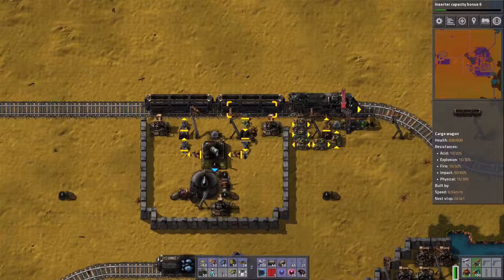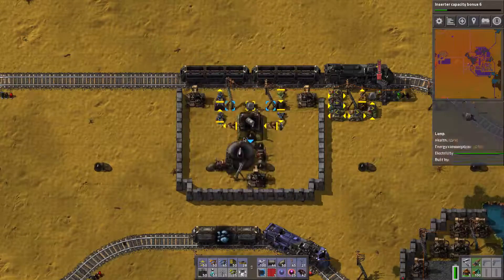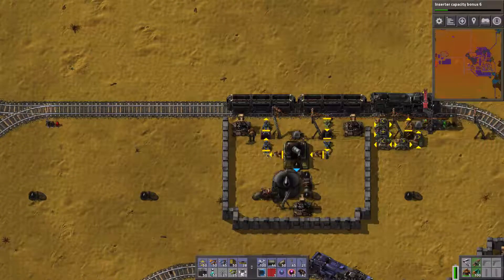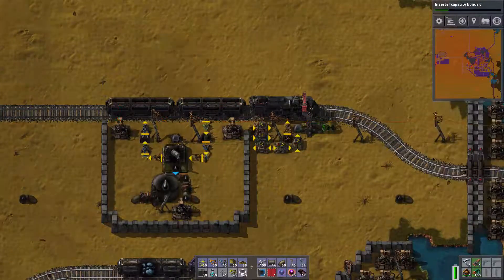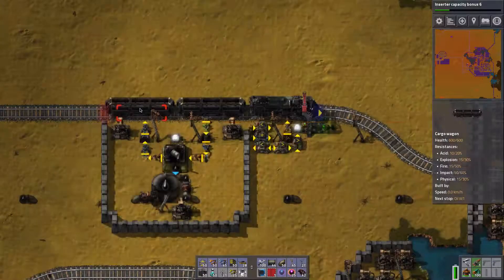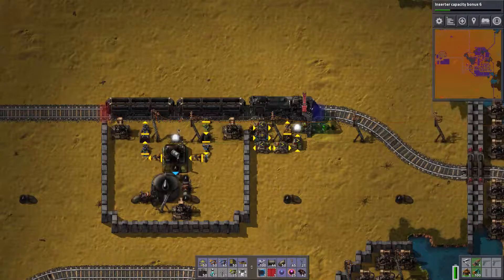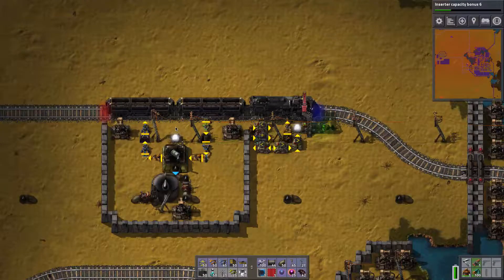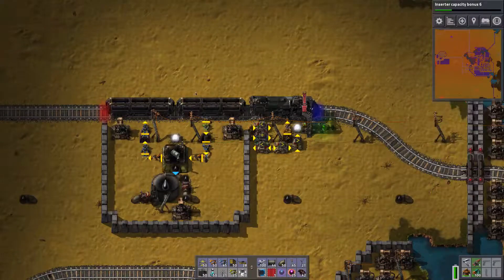I decided to set it up using a circuit network. The train arrives at the station, unloads the full crude oil barrels which get emptied in the assembling machine, put into a buffer tank, and then piped out into the main network. Empty barrels go back into another buffer chest and from there into the cargo wagon. I wanted the train to wait until its cargo is fully unloaded and the empty barrels are put back, so that one train always carries the same amount of barrels. This way I can have as many trains as I want and they'll never run out of barrels because they'll always maintain their load.